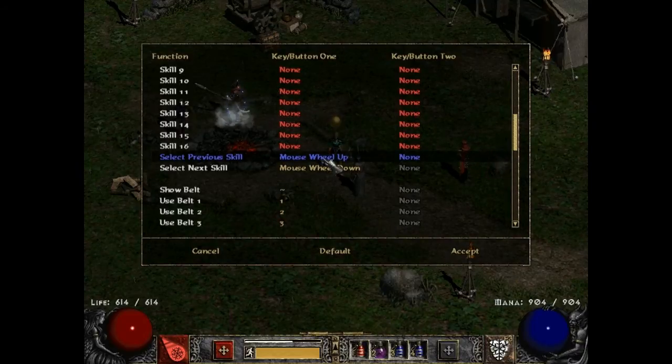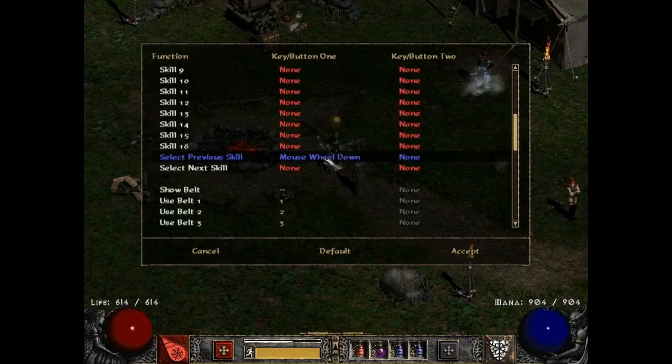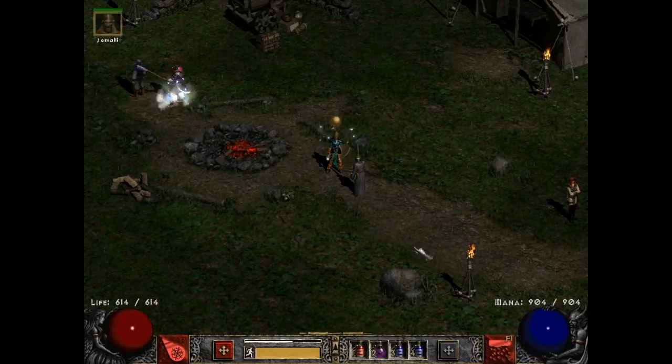I'm going to go ahead and pick down just to show you how easy it is to pick this particular bind. Now let me click on it one more time — we'll click up. Now on your next skill, you'll choose down, and then you'll hit accept, and you're good to go.